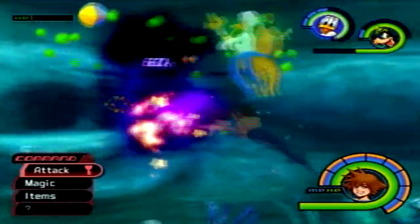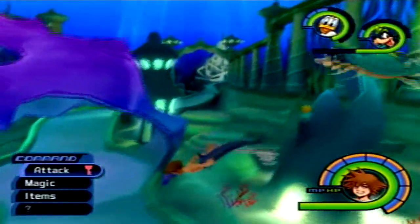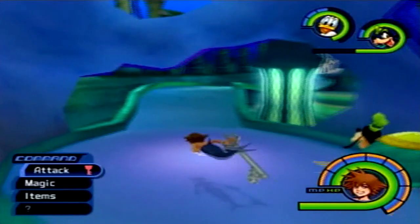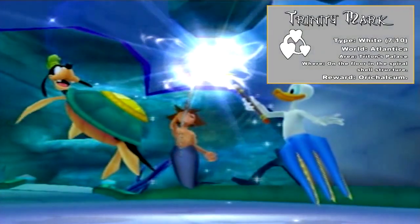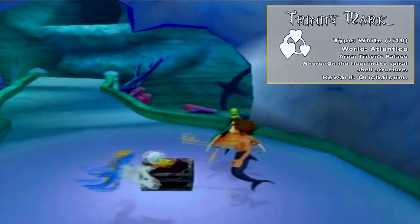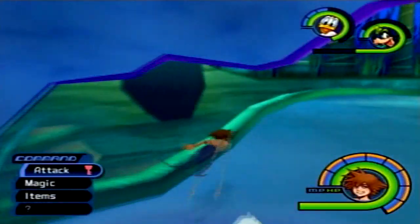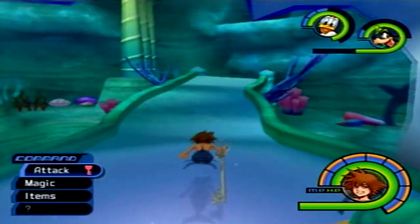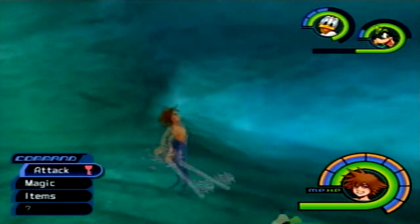Here we are back at Atlantica, and the place we're at is Triton's Palace. Where we will find the white trinity mark is inside the Spiral Shell structure, on the floor of that. Hope we find something good. This is the only trinity mark you will find here in Atlantica — I thought I'd point that out. Okay, we're done here, so let's head over to Monstro and get those two trinity marks that we're missing out on.